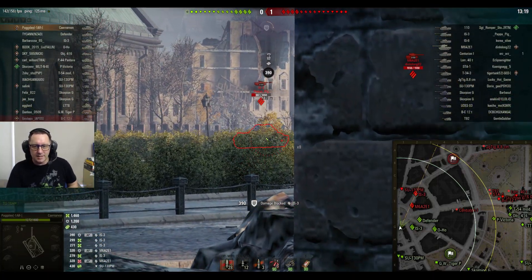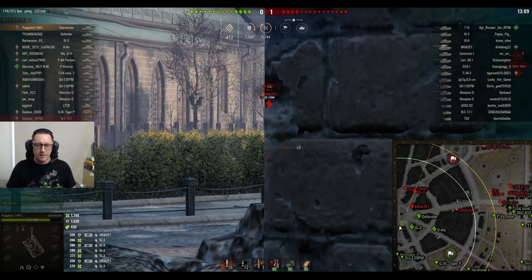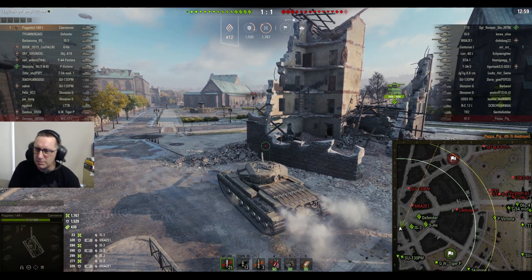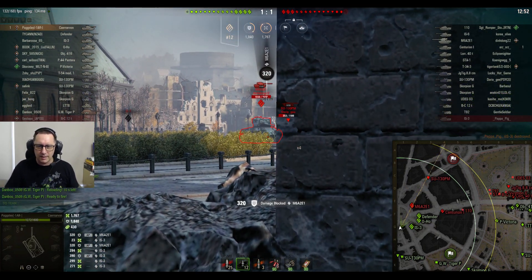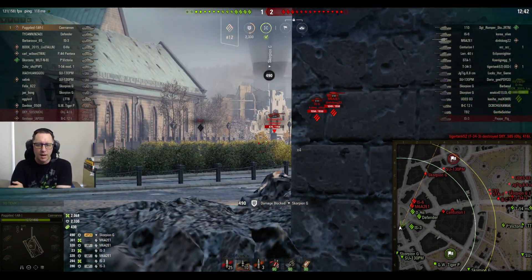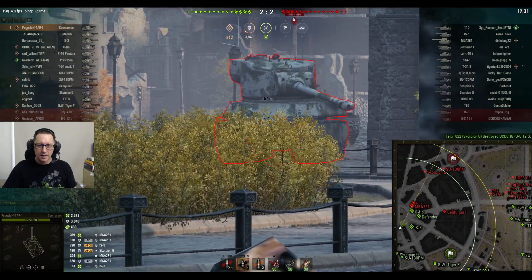The score's 0-1. Pugsley is not stuffing around — he is just smashing this IS-3. He's in a good hull-down position and has blocked 1,520 hit points. Maybe if the enemy team had a little bit better eyesight they might have landed a few more shots. Pugsley's got the only kill for his team so far — he just killed Peppa Pig in the IS-3. Bounces a shot from the M6A2E1 — that's the Mutant, which is preferential matchmaking and premium.